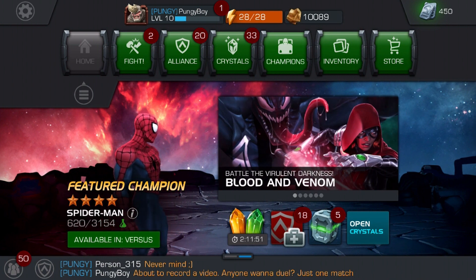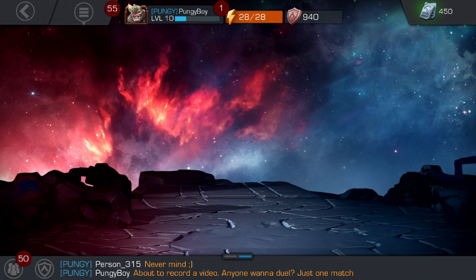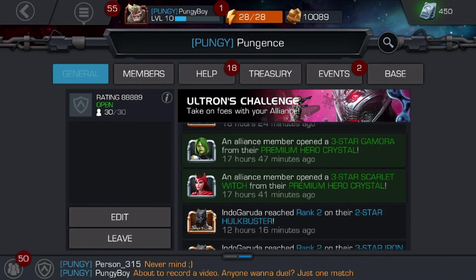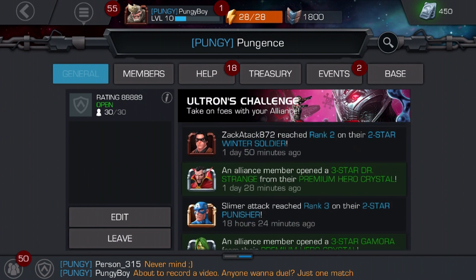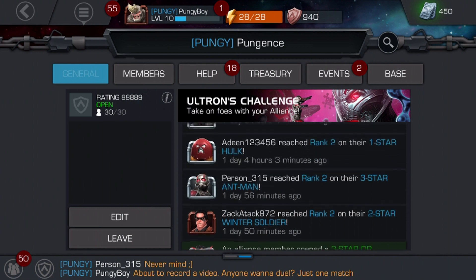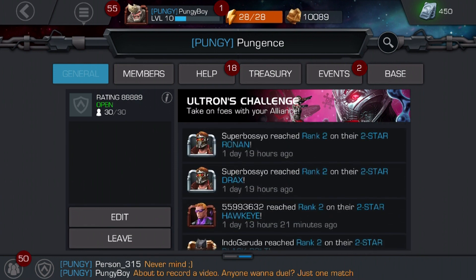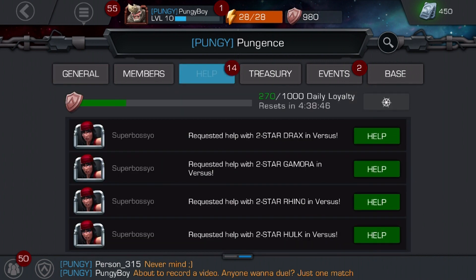We're gonna do 33 crystals — are you kidding me? Let's check out the alliance. So we got a three-star Scarlet Witch, a three-star Doctor Strange, and a three-star Bolts — nice. Let's see who needs some help. We need a lot of two-star help — we'll help them.